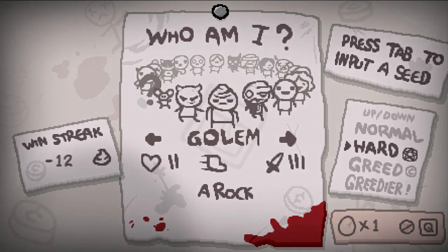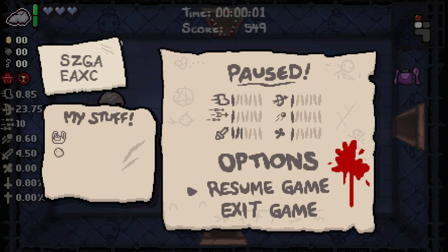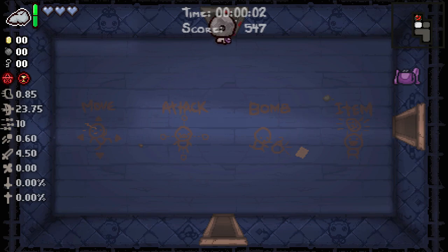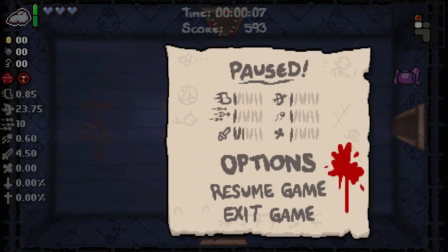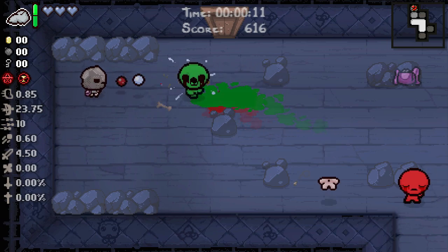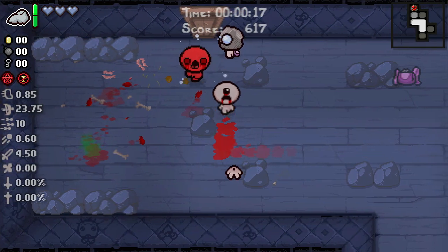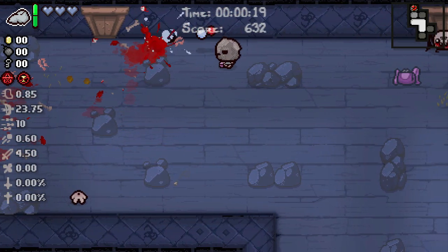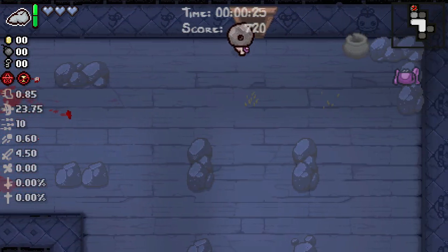Hello everybody and welcome back to The Binding of Isaac: Devil's Harvest. We're gonna play as Golem today. He starts with a rock — I'll explain what the rock does shortly. This guy's a cool character. The seed is SZGAEAXC. We'll go to the curse room first, which gave us a spirit heart, so we basically broke even. That's not really beneficial for us whatsoever, but oh well.